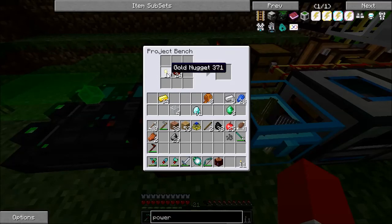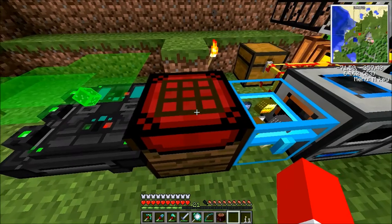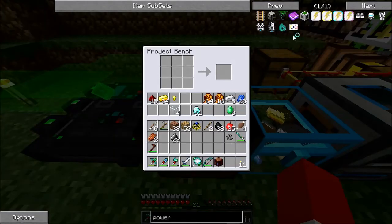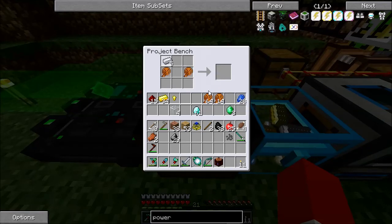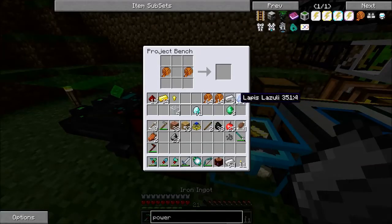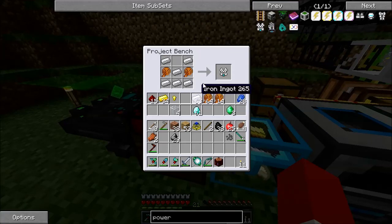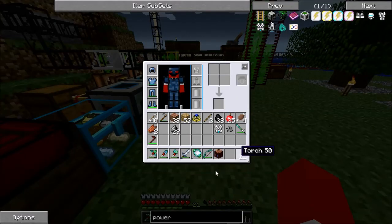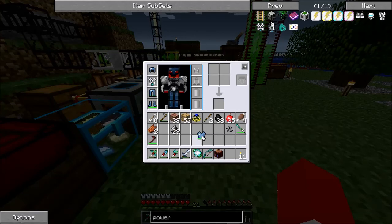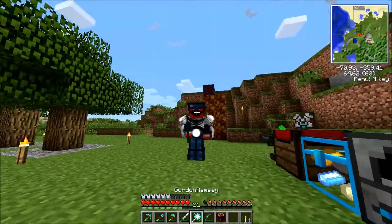I'm going to need a lot of this wiring, so I'll keep making it. It's just a normal chest plate but with wiring. Now I have the power armor chest plate, which is what I want. It's not going to give me quite as much armor protection as the osmium stuff, but it's going to let me add modules — and also it looks ridiculous — there you go, Gordon Ramsay in hand.